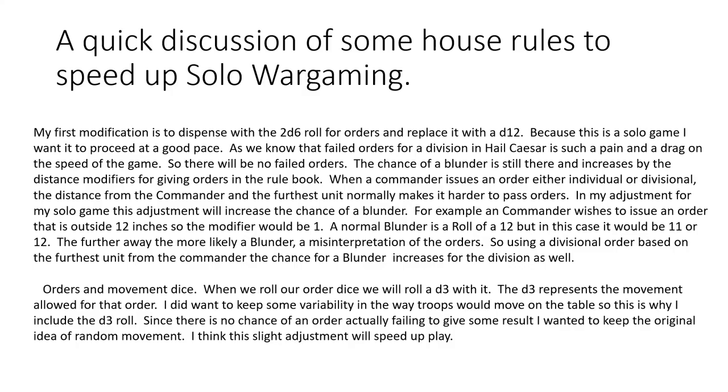I'm going to modify the Hail Caesar rules a little bit, because when you're doing solo wargaming sometimes you just want the pace to be a little bit quicker. So what I'm going to do is replace the two D6 roll with a single D12 — one less dice to roll. The math is a little bit different but not so much. I don't think it's going to change the game, but I also want to leave in the opportunity for a blunder.